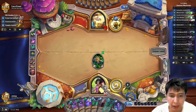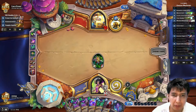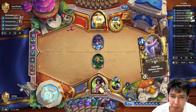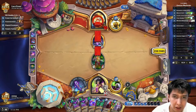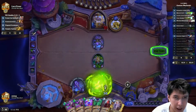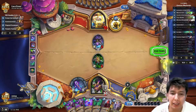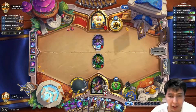We still don't have Wicked Shipment, but it's all right. I'm gonna random a seven-cost minion and silence that. We're up against big Paladin — still no Wicked Shipment, but we're drawing through our deck so it's going to be fine.